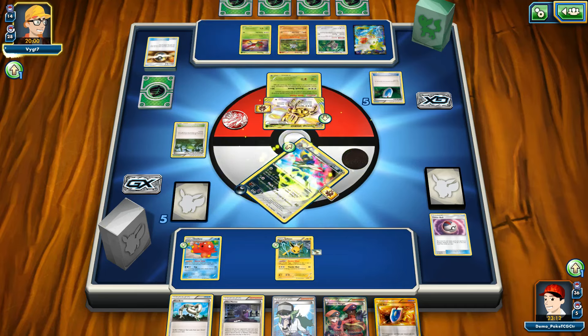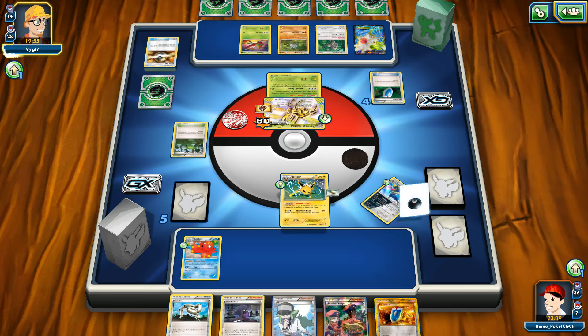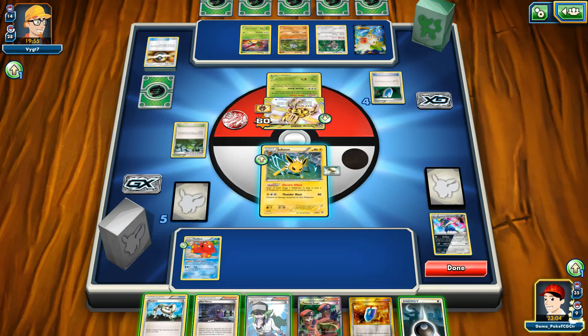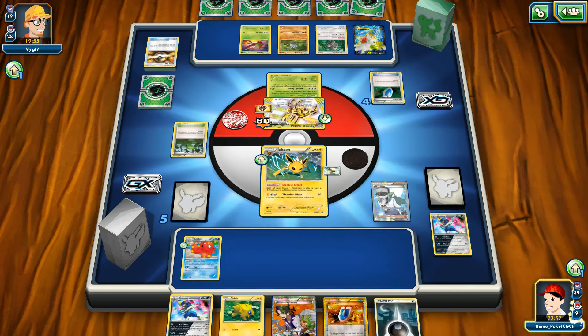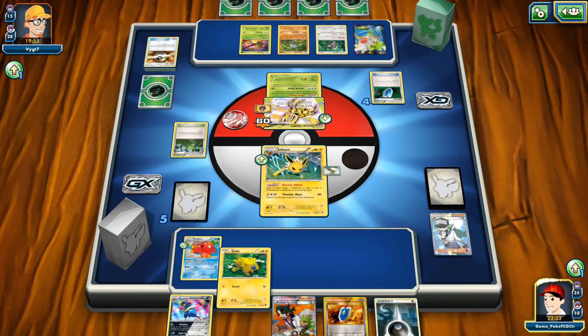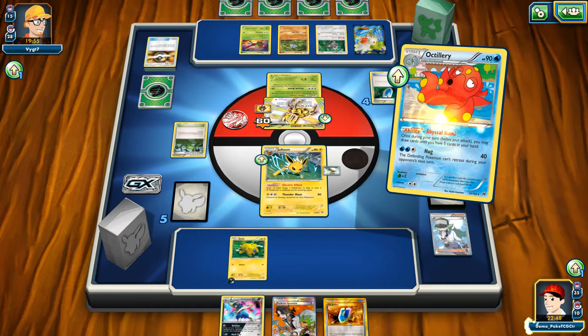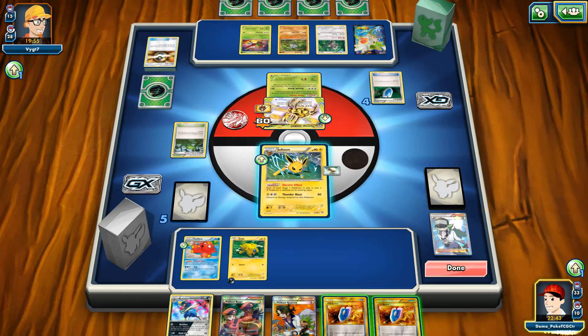I'm thinking about just playing a Hex Maniac if the top deck is good for me. Speaking of a good top deck, I need something like a Level Ball — not a Darkness Energy, that's not a good top deck. Let's roll with the N for five new cards. Hopefully there's something playable — just a Joltik, which is not the best card. I can have my Abyssal Hand for two more, but it looks like I'm gonna pass my turn.